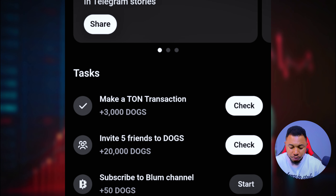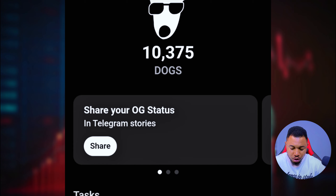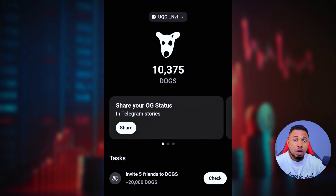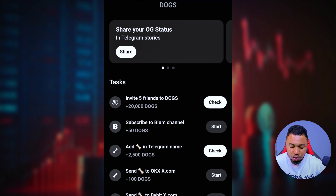Now make a TON transaction. You can see I've already done a transaction, but if you haven't, click on it and it will take you to your TonKeeper wallet where you need to pay about 0.1 TON for your transaction. Once you pay it, it will go through. Once done, come back and click on Claim, then click on Check and you'll get the airdrop right away.